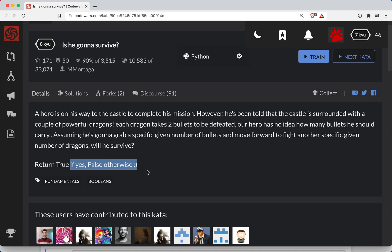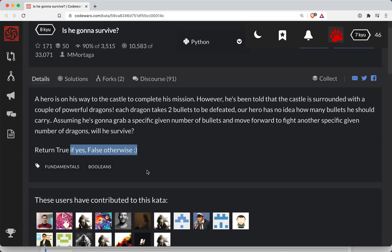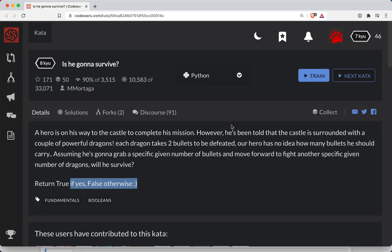Return true if yes, false otherwise. So basically, I guess you're comparing the number of bullets to the number of dragons. My hunch is this function is probably going to have those two parameters and we're simply comparing them here. So let's go ahead and get started.